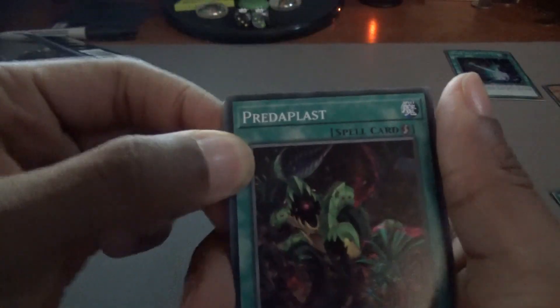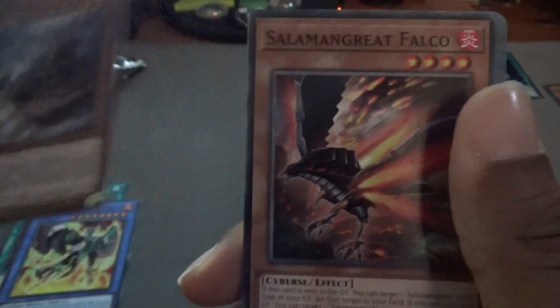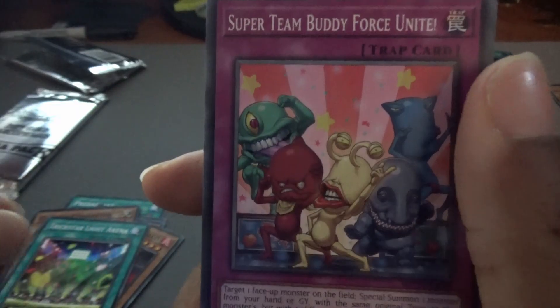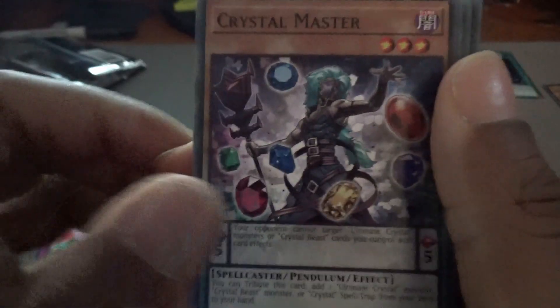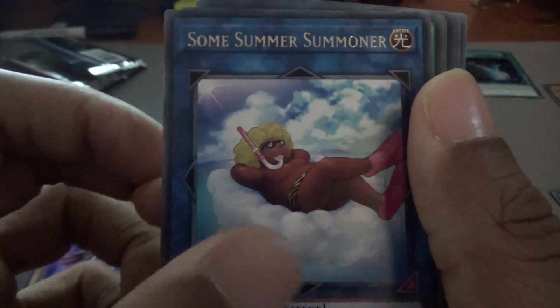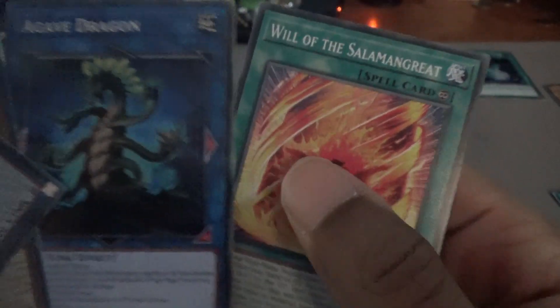I'm going to take the top four because I think those cards are common. So: Predaplast, Salamangreat Emerald Eagle, Recon Scout for Hire, Salamangreat Falco, Cluster Congestor, Trickstar Light Arena, Super Team Buddy Force Unite — look at that, if it isn't Super Team Buddy Force! I wonder if we'll be able to duel Dylan sometime in the near future. Crystal Master, Dealer's Choice, Backup Operator, Sum Summer Summoner, Sky Striker Maneuver After Burner, Nightmare Cerberus — this is going into the deck — and another Danger Mothman. Agave Dragon and Will of the Salamangreat will finish it off.